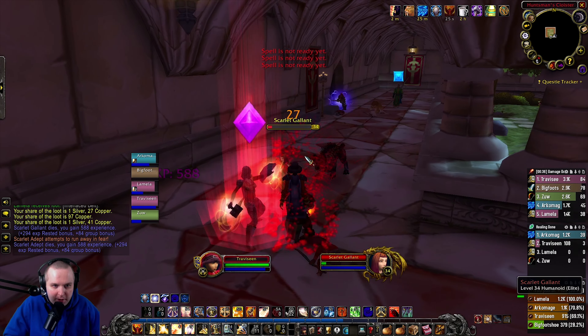Here we go — going in! Release the hounds! Loxley down. Let's see what he dropped. He dropped Loxley's Training Stick: 60 attack power with Fighting Beast. I guess that's for like a druid maybe. We greed rolled it and we won with a 61 greed roll. Our doggo is still up doing damage.